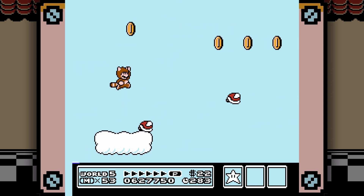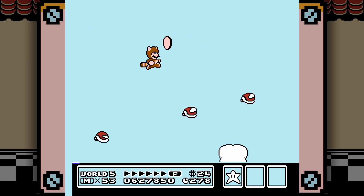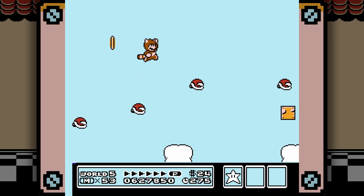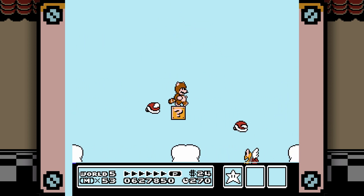Speaking of solid themes, here we've got a bit of a new one. I actually forget what these particular enemies are called, but stepping on them makes them fall down. You need to be careful about stepping on them for too long because there's a bottomless pit below you — it's an auto-scroller and they're your main platforms.